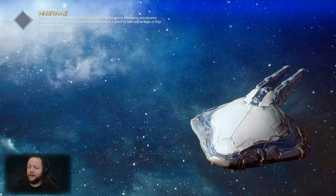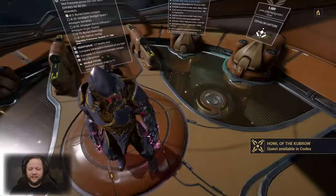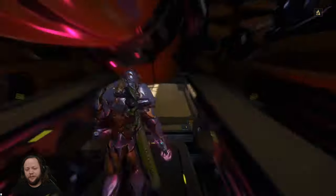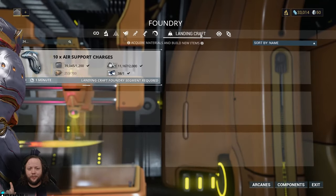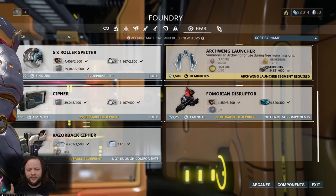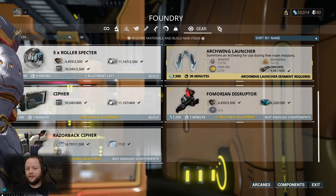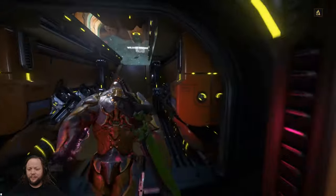We're going to leave the dojo now and head to the Plains of Eidolon, but we're going to Cetus first. Before we do that, I want to go over to the Foundry, because there's an important distinction a lot of people miss: there is an Arcwing Launcher and there's also the Arcwing Launcher Segment — they are two separate things. You'll need a lot of Iridite and a lot of Grokdrul to complete this, but you also need fish oil. So I'm going to show you guys how to fish in Plains of Eidolon.